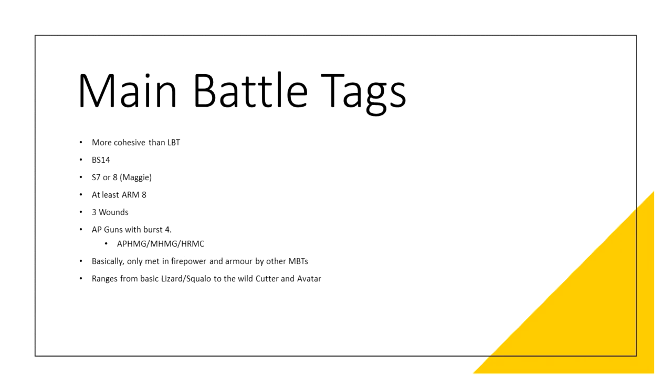Main battle TAGs are a little more cohesive. They are those TAGs who are at least BS 14, silhouette 7 or 8, ARM 8 or higher, three wounds, with at least an AP HMG or a hypermagnetic rail cannon. If it hasn't got burst and AP, it's not a main battle TAG. They range from the basic Squalo, Lizard and Ratio to the defensive Yotum, Guja and Gator, and finally the wild and unmatched Cutter and Avatar. These are truly unmatched in firepower with damage 16, armor piercing and ARM 8 plus, meaning the only things that will withstand the attack are another TAG, ridiculously high-armored troopers, or AP-immune models.